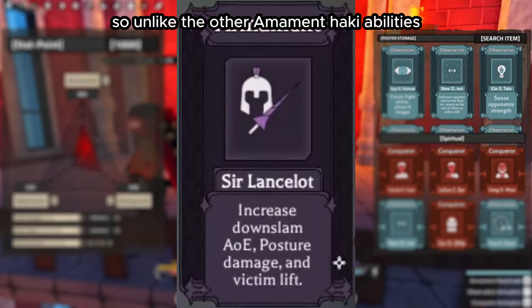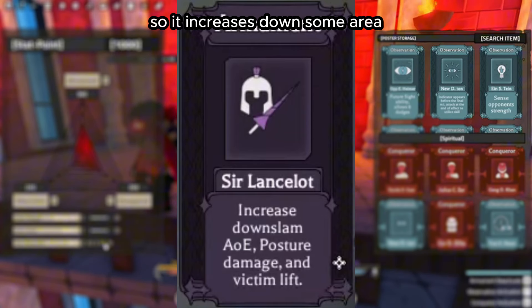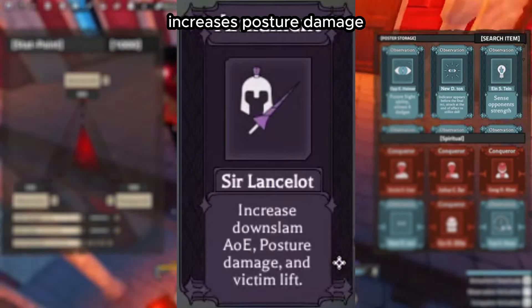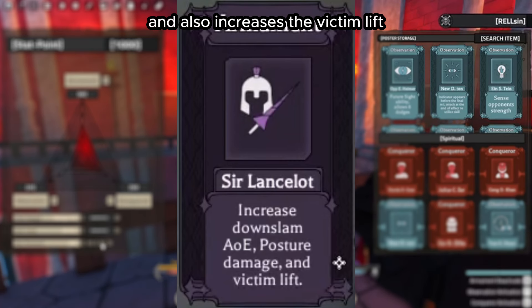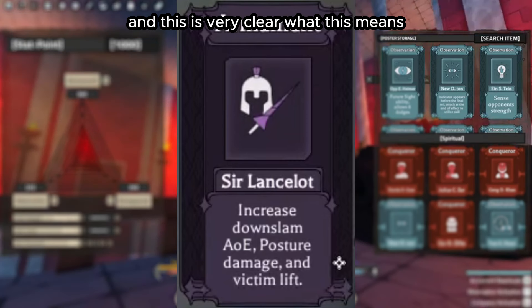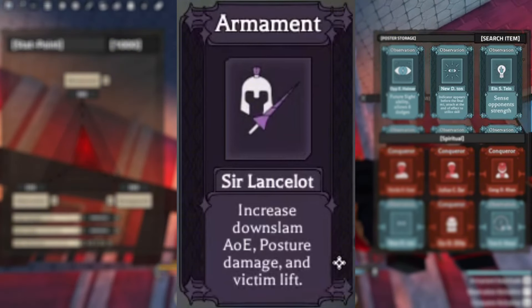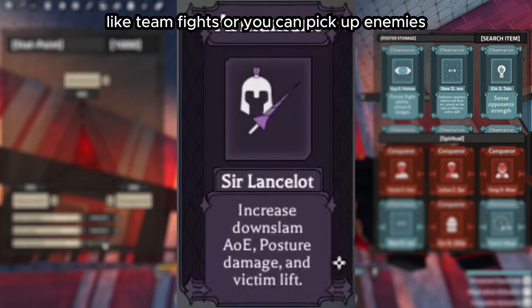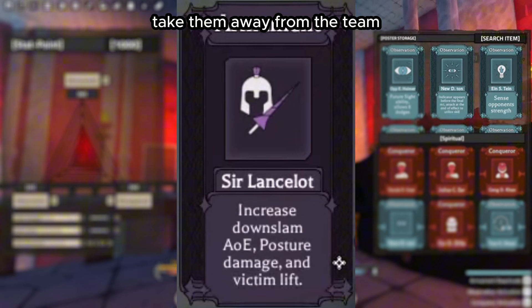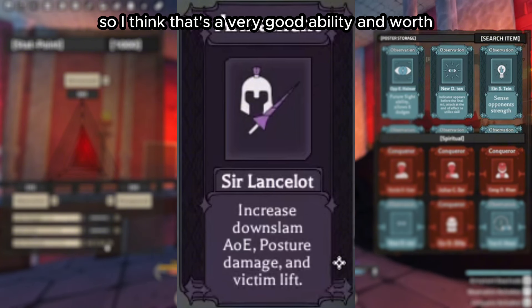Unlike other Armament Haki abilities, Sir Lancelot gives you three abilities rather than one. It increases Down Slam AOE, allowing you to hit enemies easier or hit multiple enemies at once. It increases posture damage, allowing you to break enemies' blocks faster. And it increases the Victim Lift — I'm going to assume that means you can lift knocked players faster. This is useful because you can pick up allies and escape teamfights, or pick up enemies, take them away from their team, and execute them where the team can't help. I think that's a very good ability and worth putting in your kit.